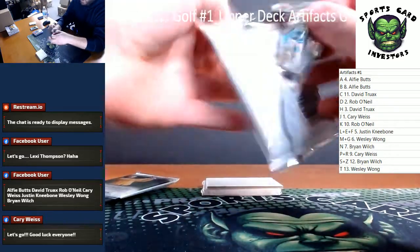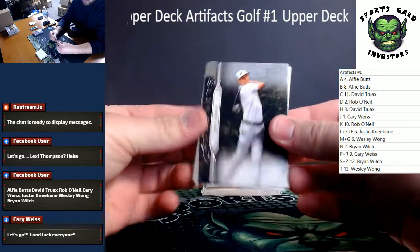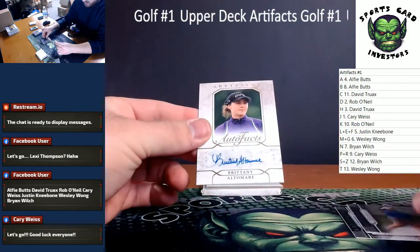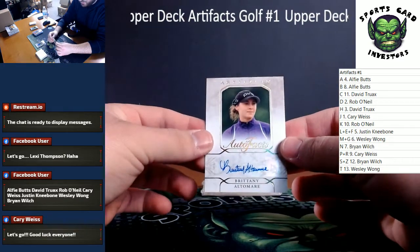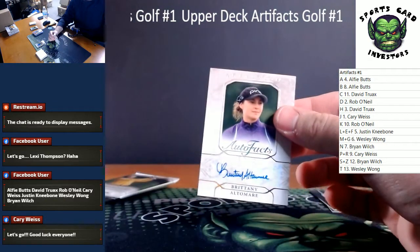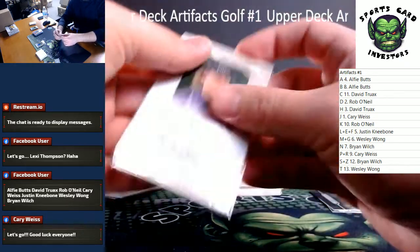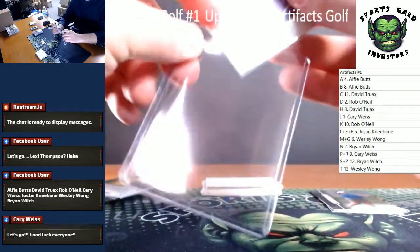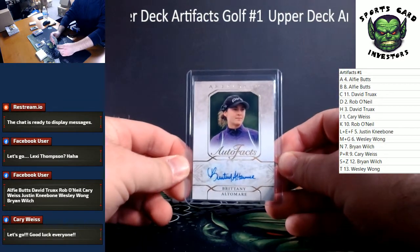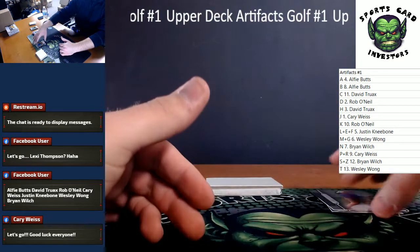Three packs left. Ben Crane, dummy card — we've got an auto of Brittany Altamare. Artifacts auto-facts, got a nice auto there, not numbered. Brittany Altamare. We do get an auto — I think each box has at least one. That is going to be the B spot. Congrats brother, very nice.